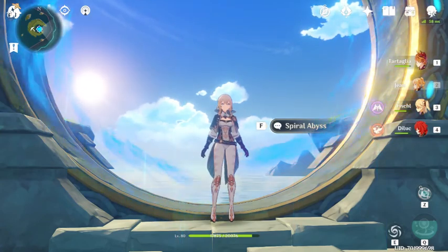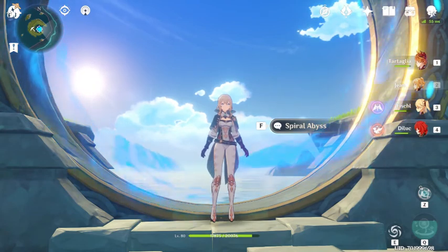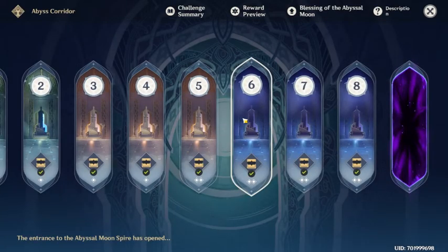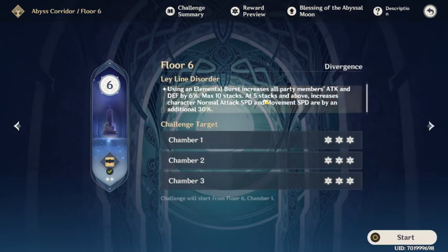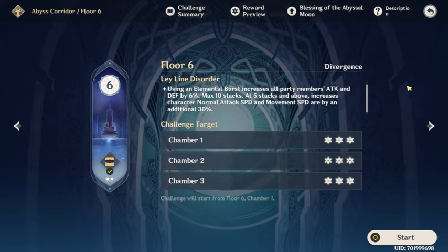Welcome to another episode of how to build a team for the Abyss. Last episode we talked about chambers 1 to 5, this time we're going to talk about 6 to 8. Overall you will probably notice that the pattern of team building is exactly the same as 1 to 5, but you should also take into account some specific mobs for which you have to be more prepared.